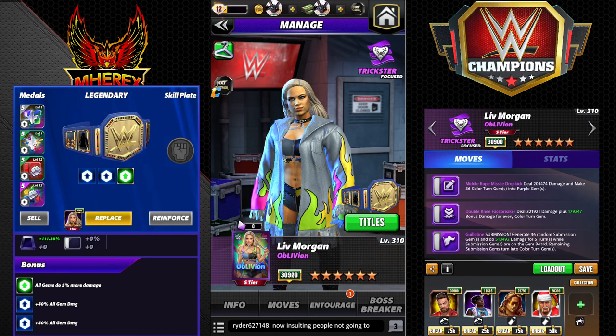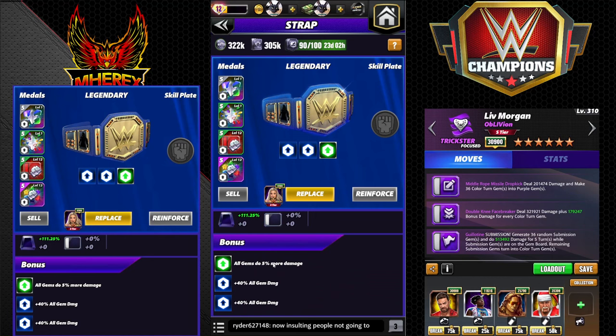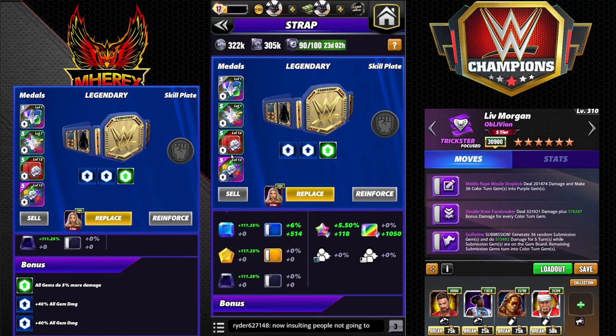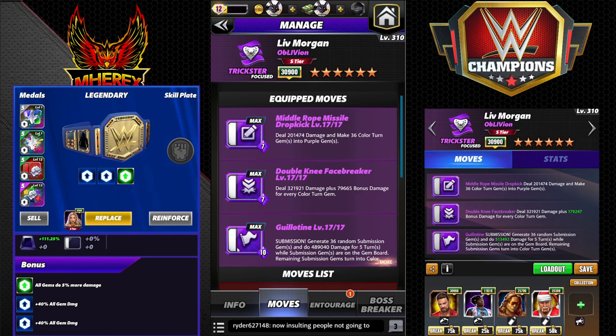We're going to start off with triple purple, then two others. My favorite one is last. Note: this is not a good strap — it's just a five-percenter. Fury 2, not maxed out at level 12, and then just a standard Fury 2 at 149% move damage metal for red. That's what we're going to run.